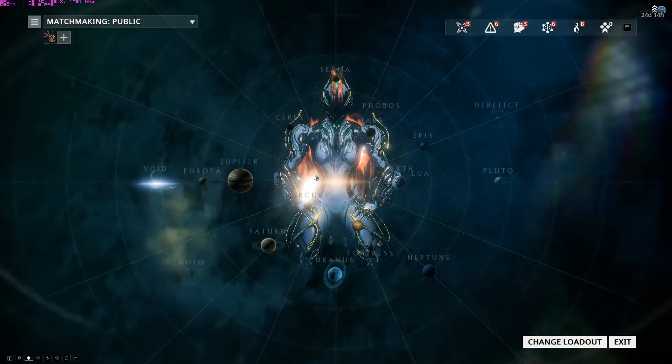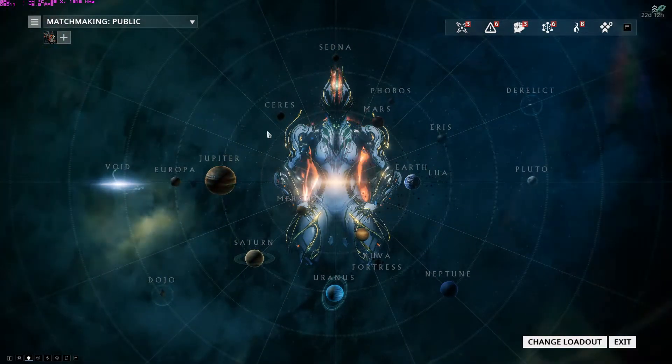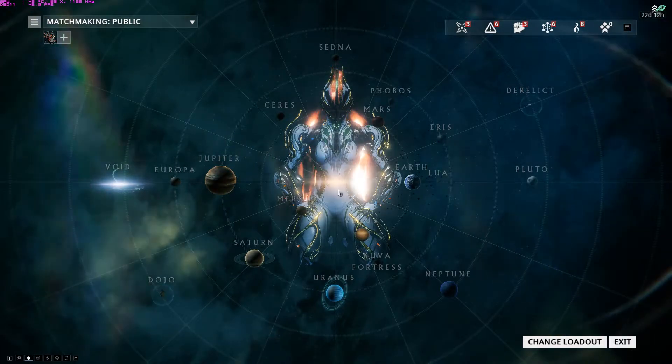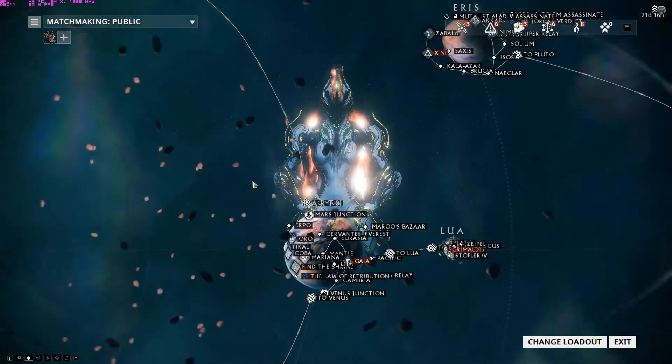You've got Uranus, Neptune, Saturn, Mars, Earth — the list goes on and on. When you first start playing, the first planet will be Earth.